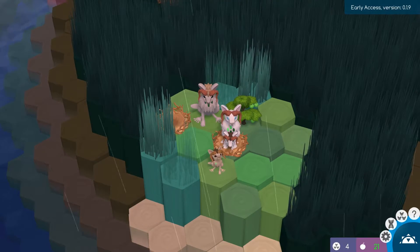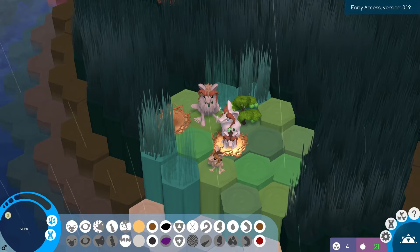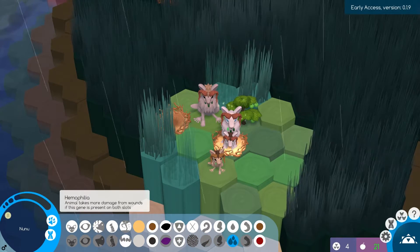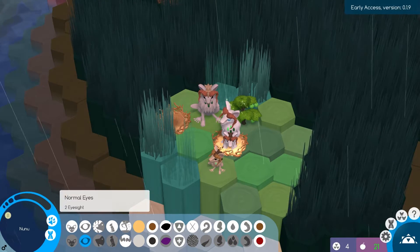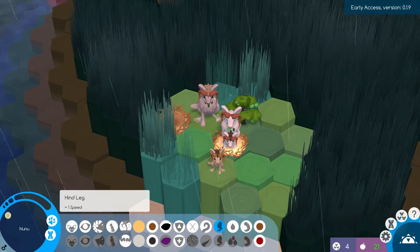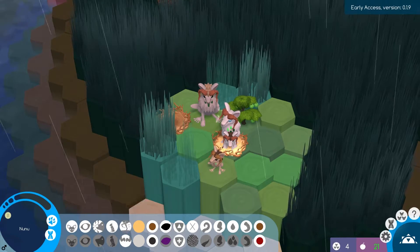We got a new boy here. He's got the good eyes. Has the no paw and the hemophilia — we knew that would happen. But it has got the good eyes, so you're healthier than your brother. You also have a webbed and a normal hind leg, and you have B and G immunity.